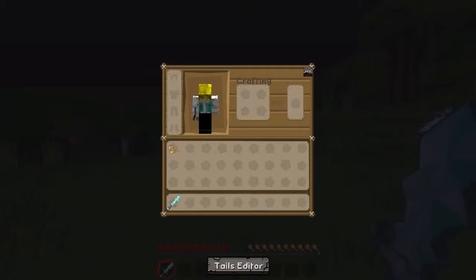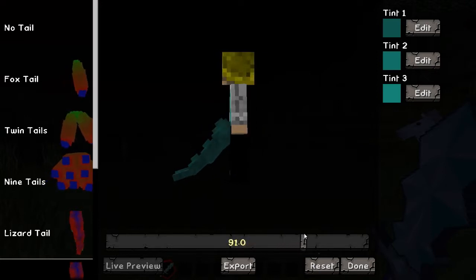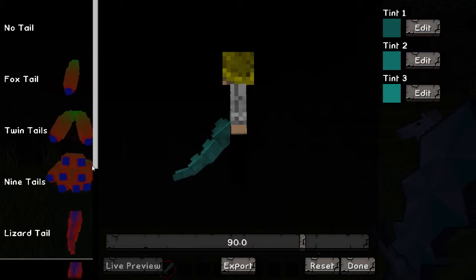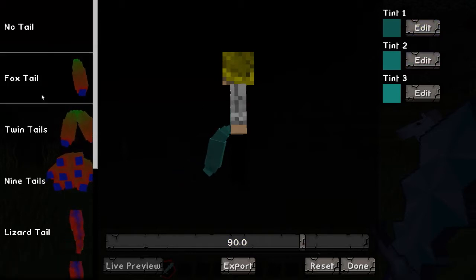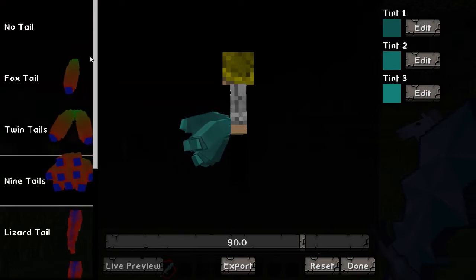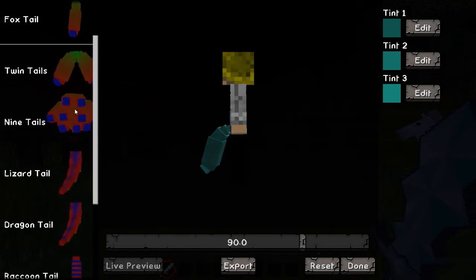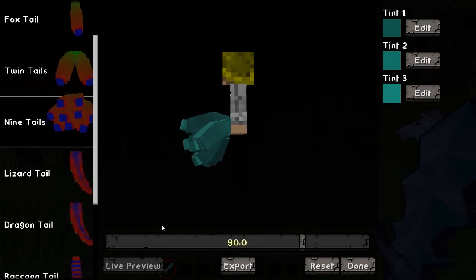You press your inventory button and down here is the Tails editor. You have your Tails, your Foxtail, your Twintails, your Ninetails — because it could be 9 tails from Pokemon, cause that's awesome.